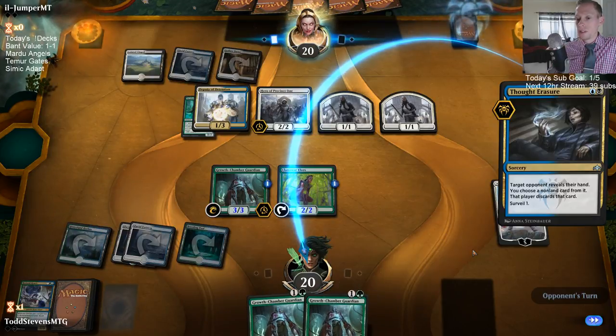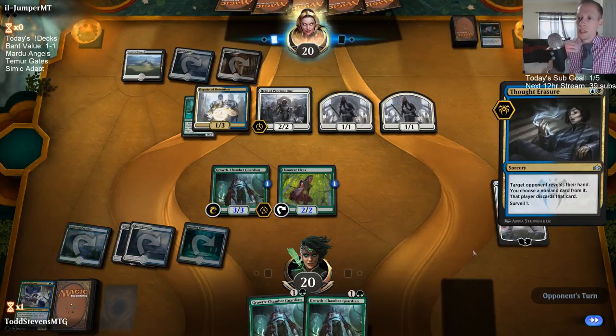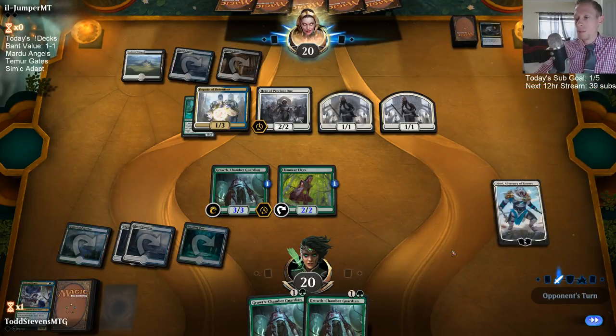The Bant Nexus deck was favored against the Golgari shell — I'm not sure how much that changes with adding blue to the deck.